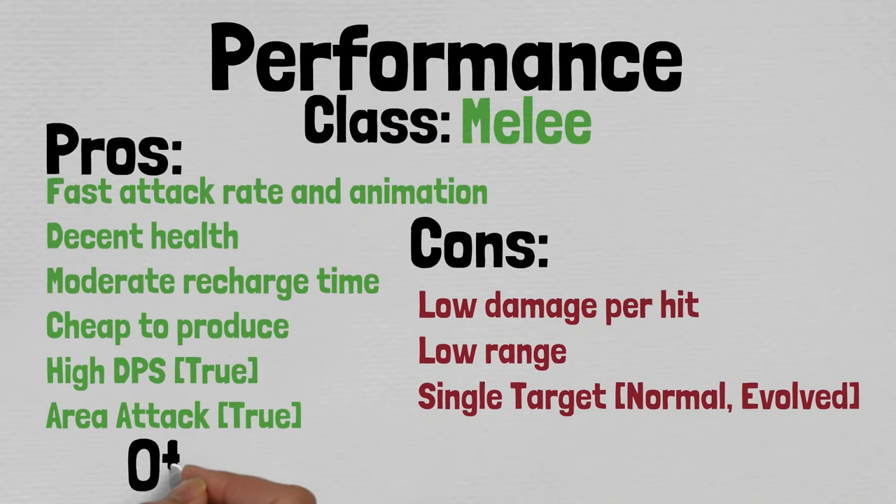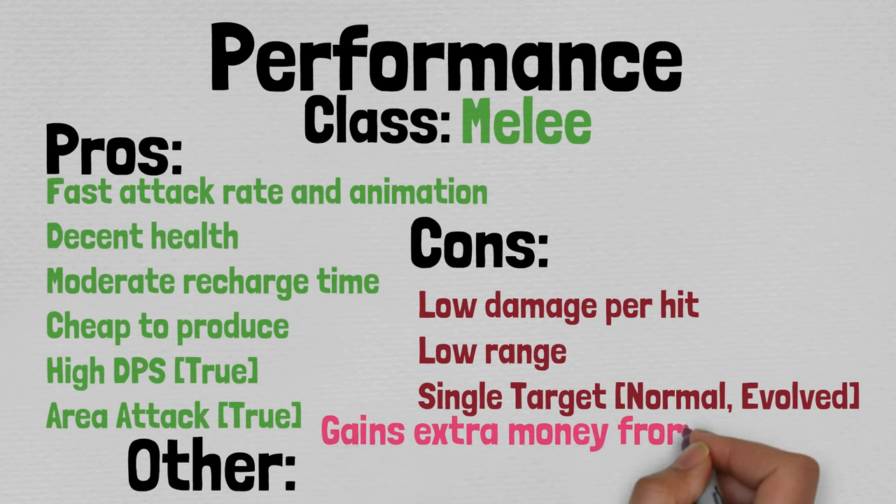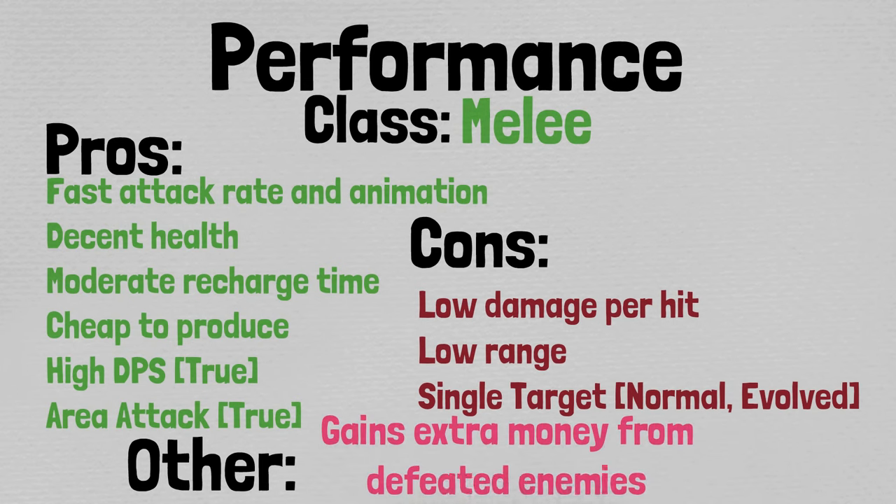Let's take a look at a brief overview of Thief Cat. Starting out with its class, Thief Cat is considered to be a melee unit, which is any unit that has a range between 1 and 249. Under pros: fast attack rate and animation, decent health, moderate recharge time, cheap to produce, high DPS in true form, and area attack in true form. Under cons: low damage per hit, low range, and single target in the normal and evolved form.